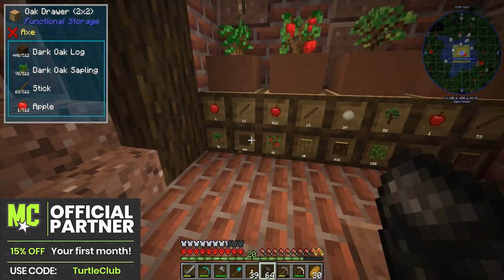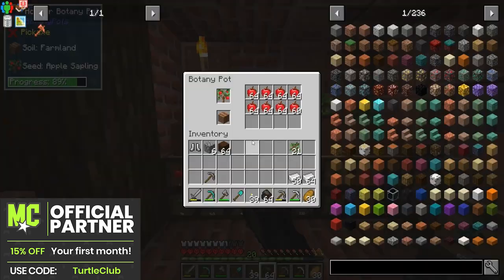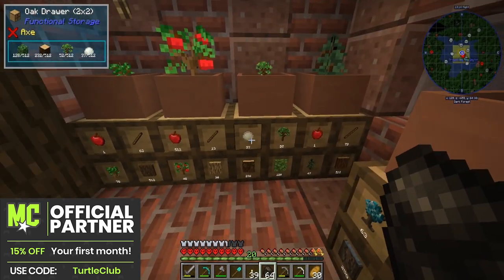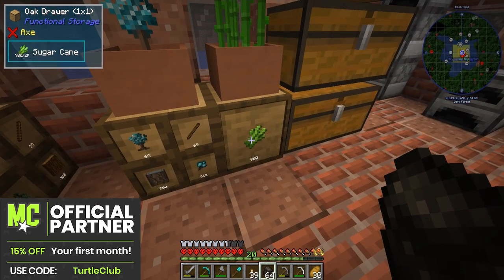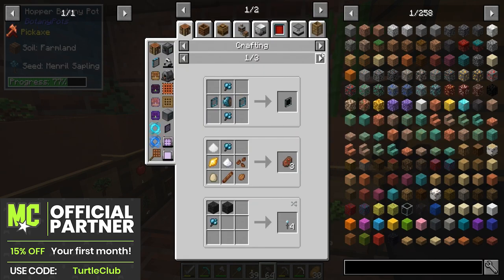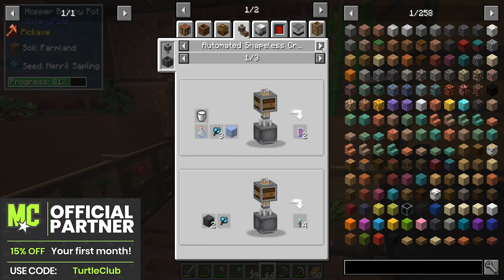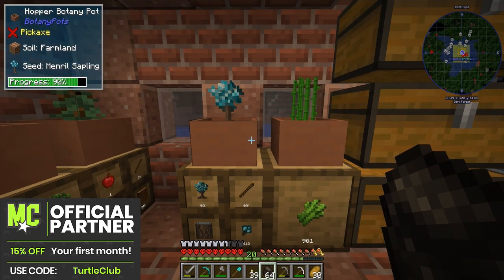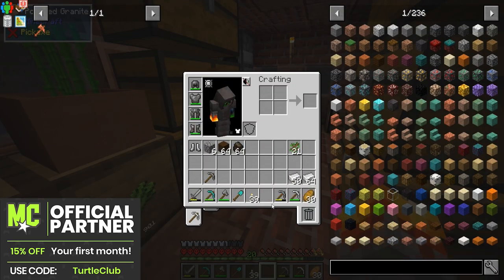I went AFK for a while and we have a heck ton of wood in here, plus a lot of food. We have 37 latex. Look at this — 900 sugar cane, this is fantastic! We also have these mineral berries — we can use them for power in a generator. That's kind of cool.